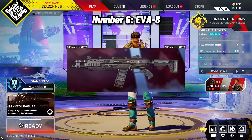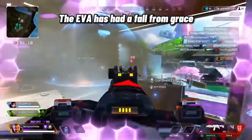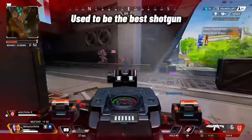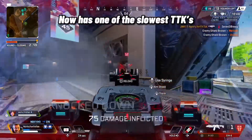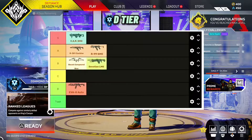Number 6: EVA-8. The EVA-8 has had a fall from grace — used to be the best shotgun, now has one of the slowest time-to-kills. Somehow it can still hit 7s too. D Tier.